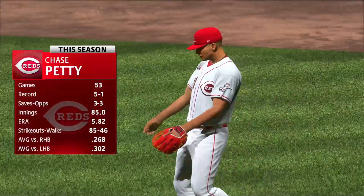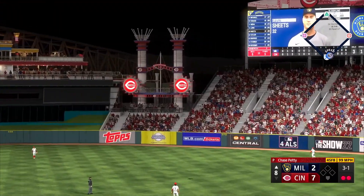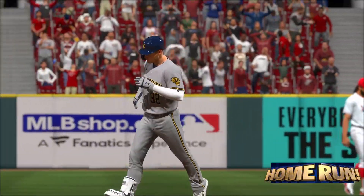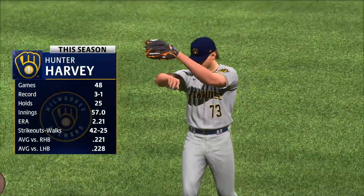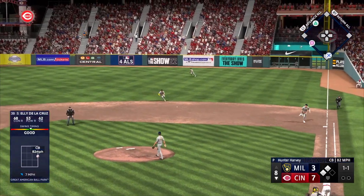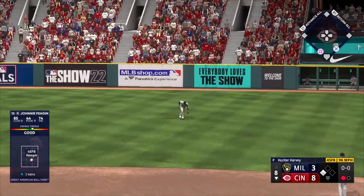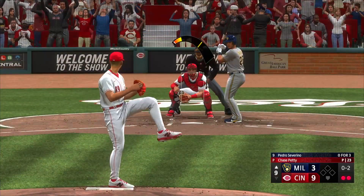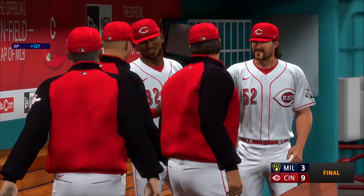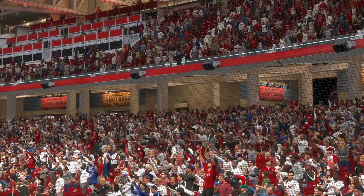The Reds take that 7-2 lead into the top of the eighth, where Chase Petty comes on and gives up an absolute moonshot to Gavin Sheets — the man they acquired from the D-backs at the deadline — an absolute bomb, though just a solo shot, making it 7-3. In the bottom of the eighth, Hunter Harvey comes on for the Brewers. With runners on second and third and nobody out, De La Cruz grounds one to the right side to drive in a run, making it 8-3. Then Fagan pokes one out to right field, making it 9-3. Chase Petty finishes things off in the ninth, getting Severino to strike out swinging. The Reds win Game 163 over the Brewers 9-3, advancing to Game 164.